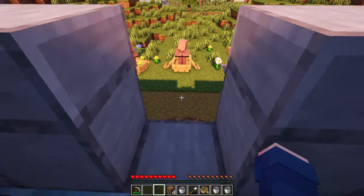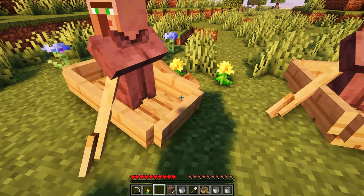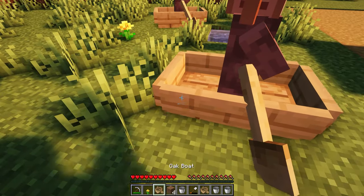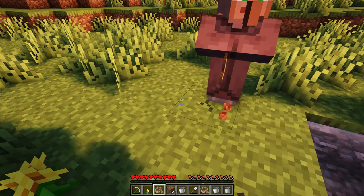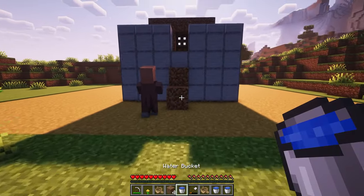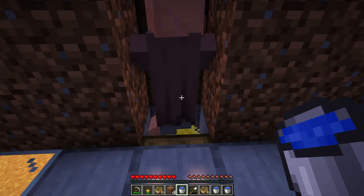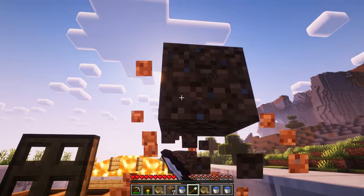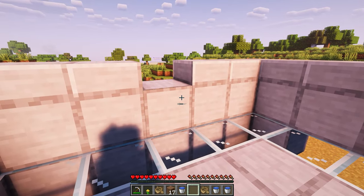Now you can bring your villagers to the farm. Make sure it's daytime when you let them loose. They should just jump right into the farm. You might need to gently push one in. Once the villagers are all in, you can close the trapdoor and break the fake house.